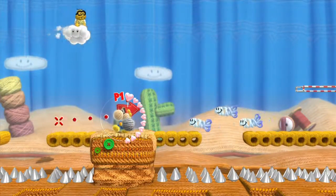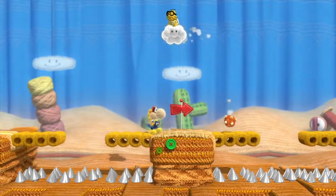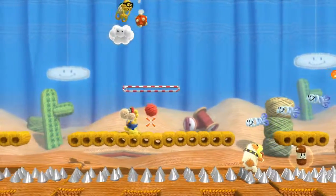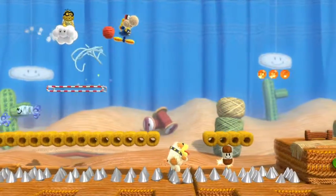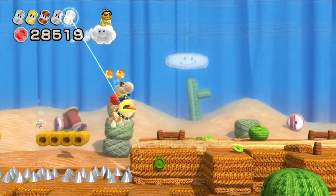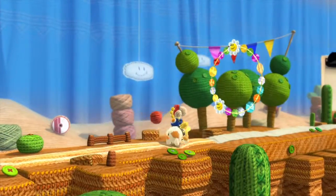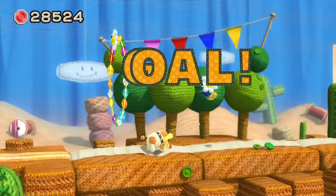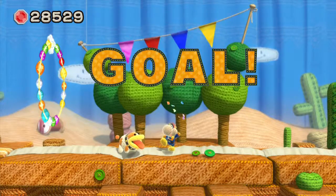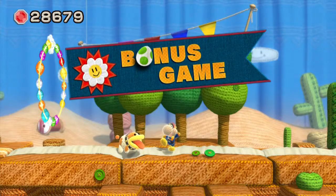I'm gonna try to get the fifth one. Shoot, we got Lakitu here. I don't think he can ride his cloud in this game though. What's the point of having Lakitu if you can't ride his cloud? Also, he has like an aimbot type of thing. It's Pochi! He came back. And there we go — we got all of them. Let's go with Pochi to the goal poll. And we got bonus game. He's just staring at me. He's just so adorable.